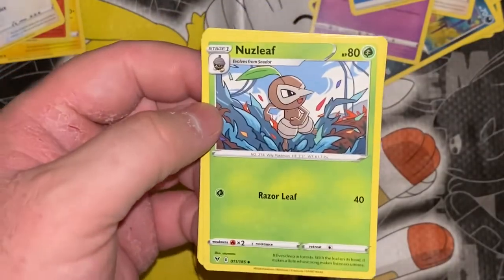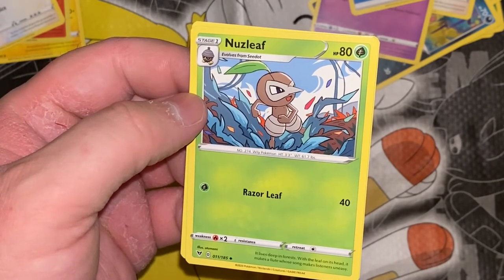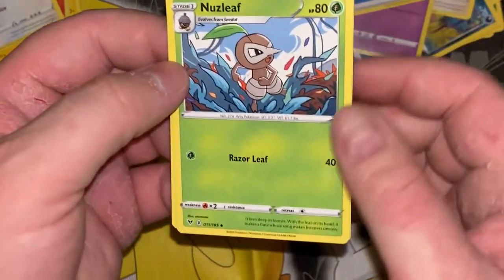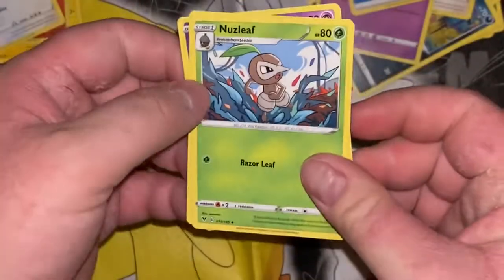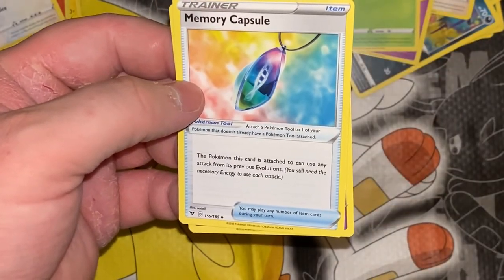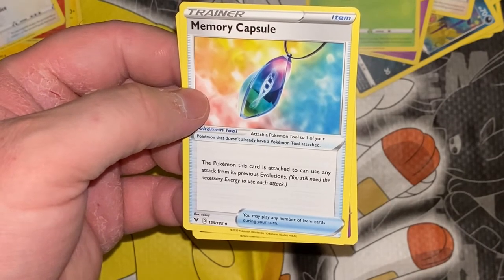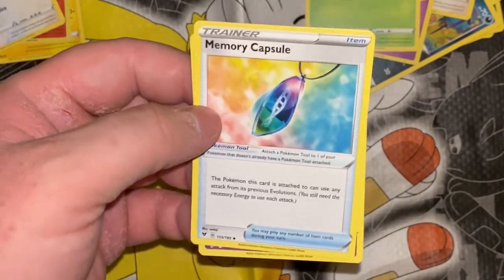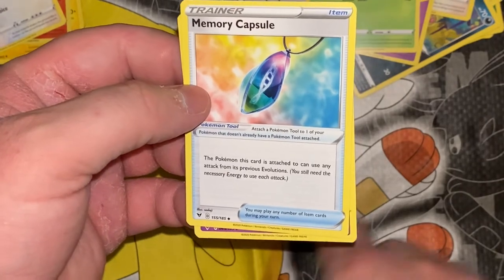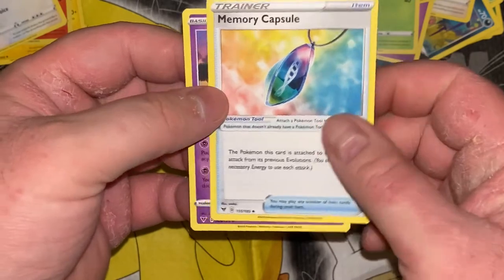Nuzleaf — and then we got a grass after him. It lives deep in forest; with the leaf on its head it makes a flute whose song makes listeners uneasy. Memory Capsule: the Pokemon this card is attached to can use any attack from its previous evolutions — it still needs the necessary energy to use each attack. That is pretty awesome — so if you have a three-stage Pokemon, you could be at stage three and use the move from stage one, if it was anything worthwhile. That's pretty cool.